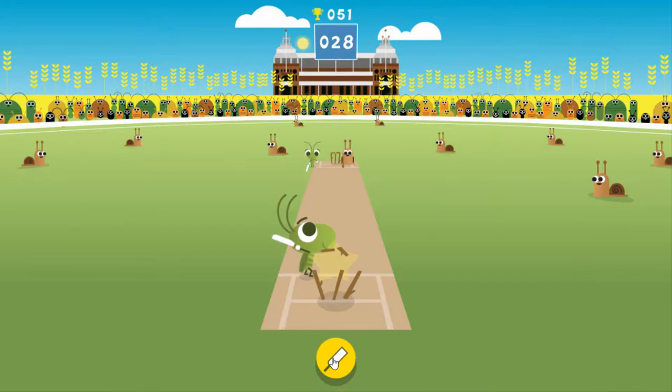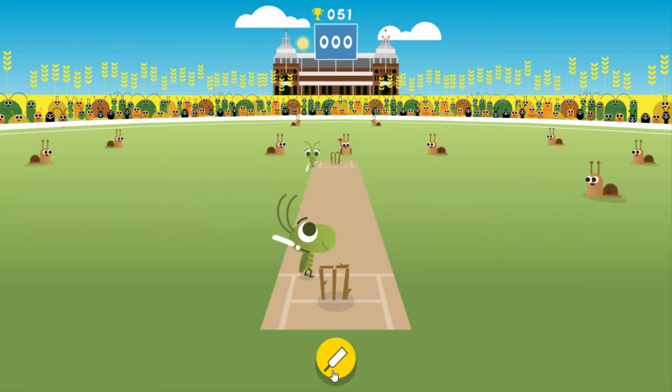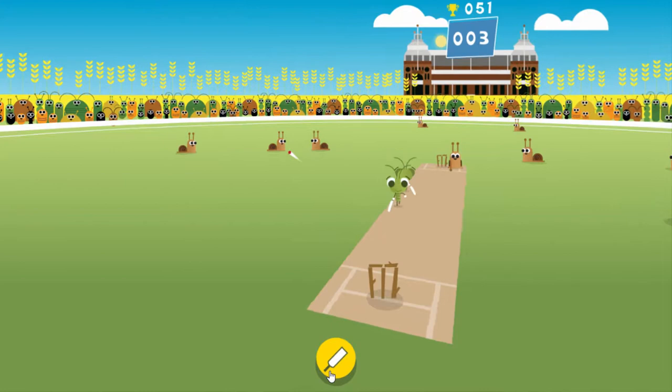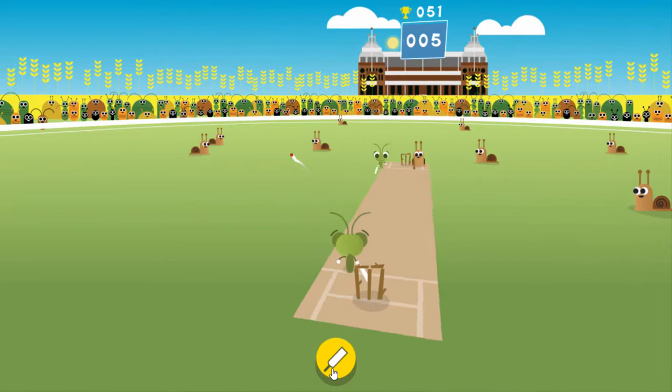Okay, I'm gonna have a go. It's gonna be a very short video because obviously it's just a very quick Google Doodle. We're playing cricket with crickets and snails. Ready, steady, go! Oh, I want to get out - oh yeah! 51 to beat, four for that.